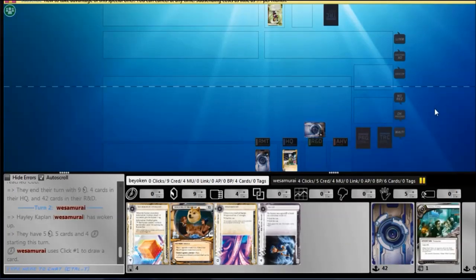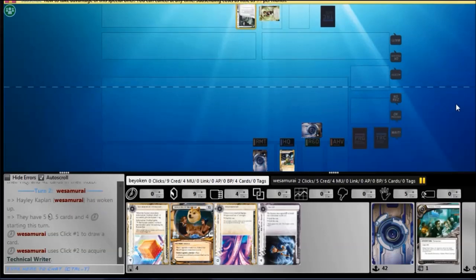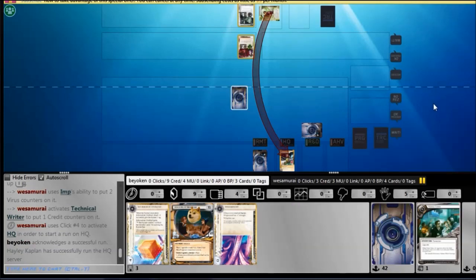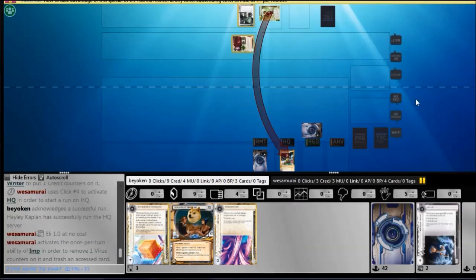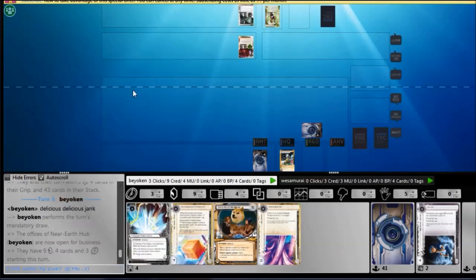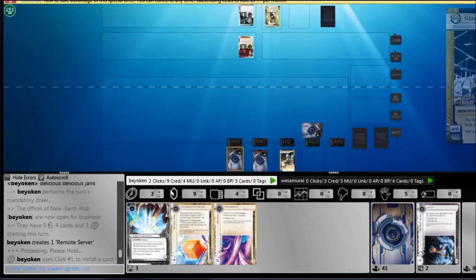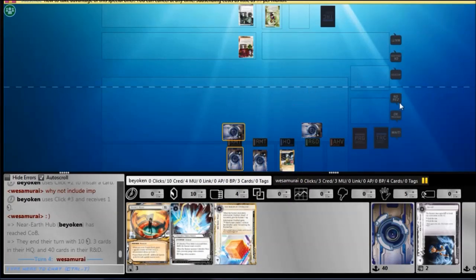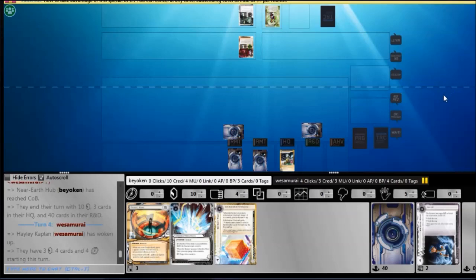I ice R&D to give the impression that I'm strong in HQ, which isn't the case. The last thing I want is for him to run HQ and grab the Astro, because I do plan to score it next turn. He hits the Eli — I'm safe. That is the best card he could have hit, because I needed both the Wraparound and the Astro to get the train going.